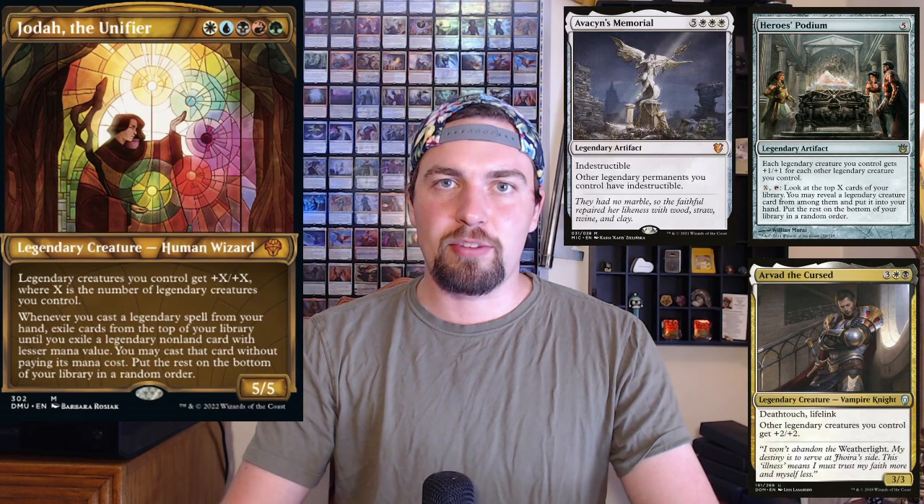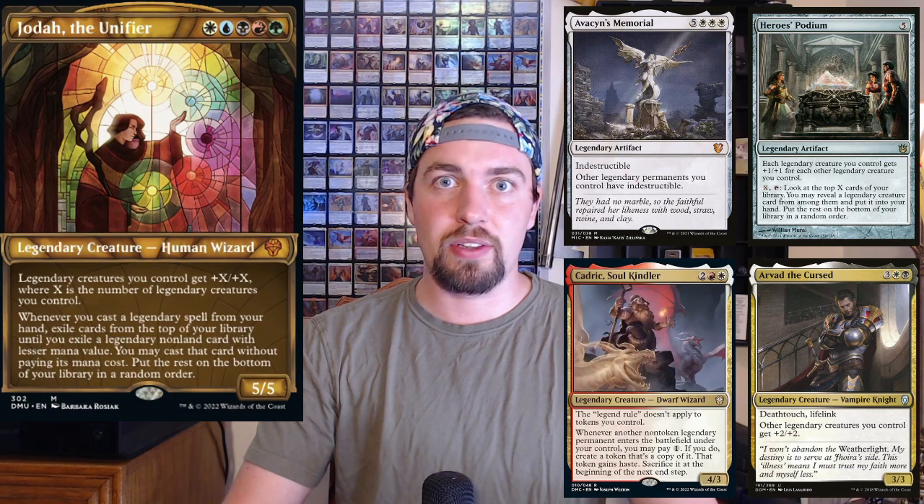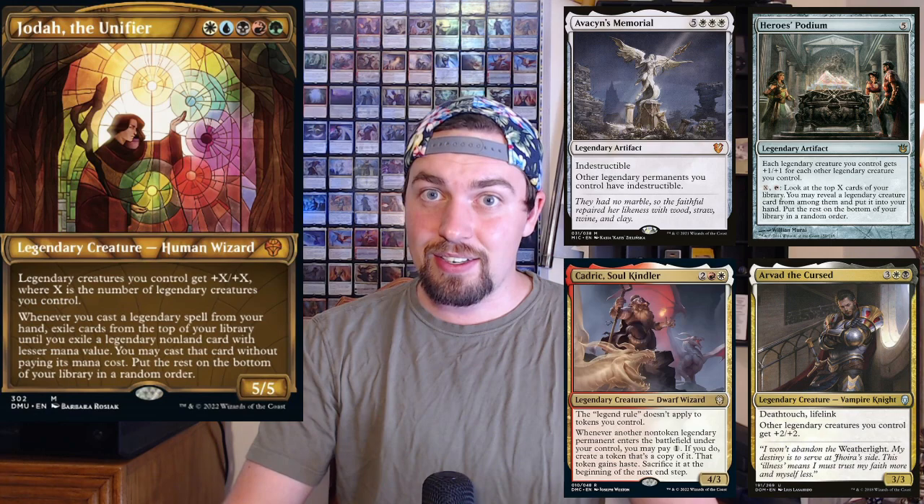Starting with legendary matters cards: Hero's Podium gives each legendary creature you control +X/+X for each other legendary creature you control — just doubling up, which seems amazing. It can also dig deep into your library to net you more legendaries. If you have nothing to do, dump some mana into it, pull a legendary out, cast it, cascade, and have fun. Arvad as a double lord seems sweet. Avacyn's Memorial can create indestructible.